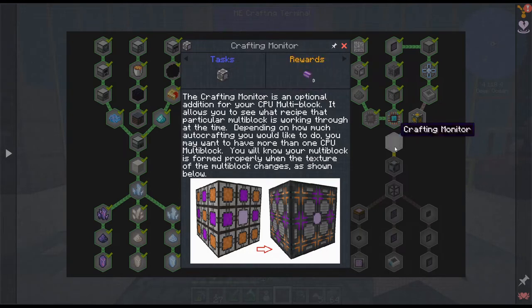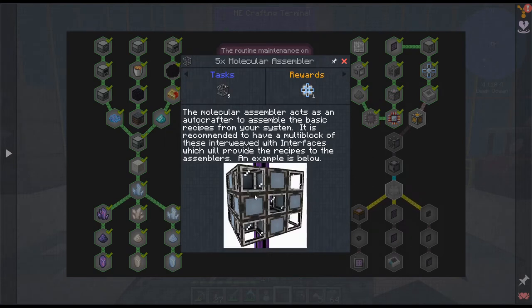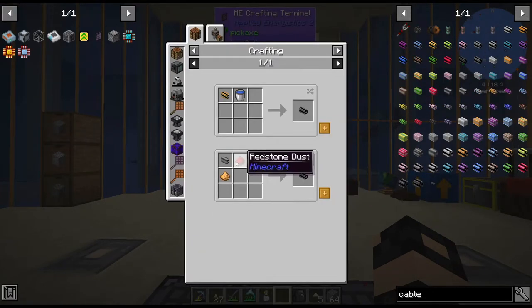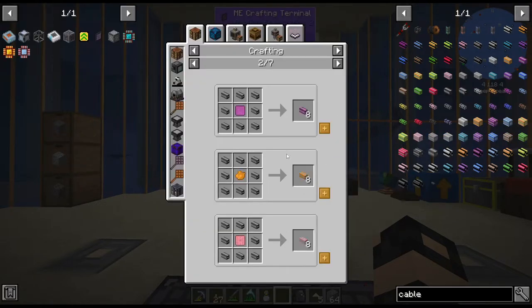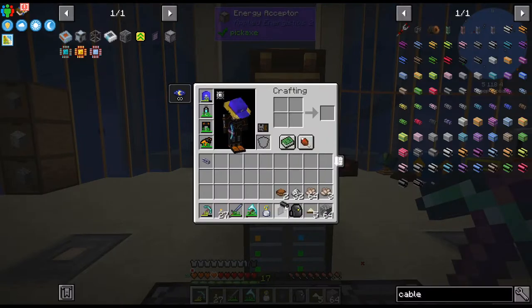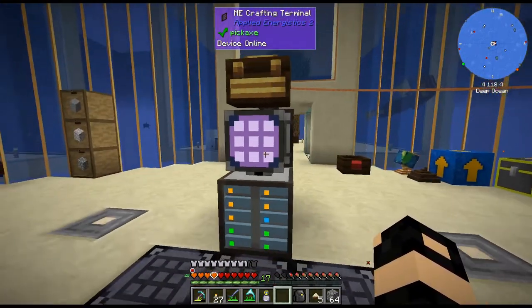I never put the crafting monitor on that. Those look so weird. This looks like it's pretty similar to the way it was before. Also, are there channels enabled in this? I mean, we do have, like, cables. Yeah, there are channels — I figured there probably were channels, but now we know.